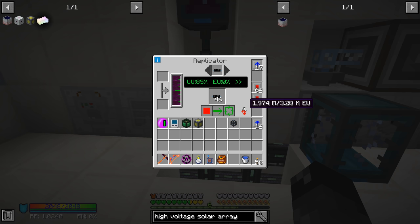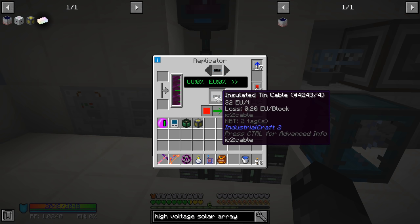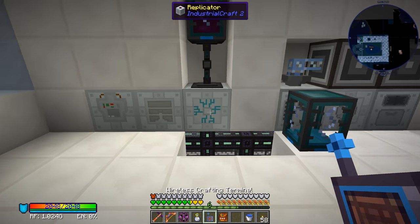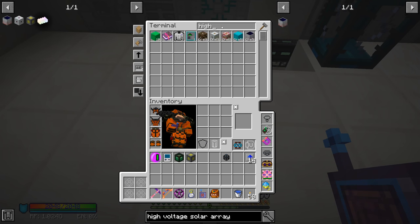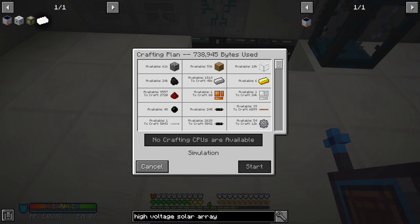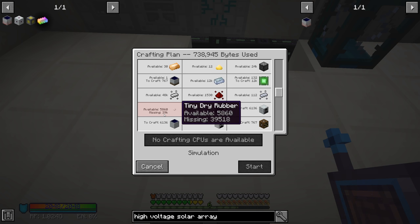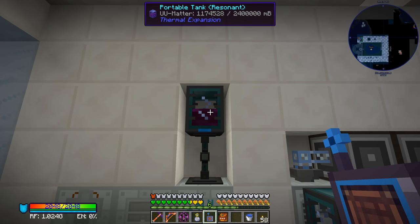We'll be doing it this way — the insulated tin cable method. Looking at the high voltage again trying 12: we need 5,000 more and we're down to 39,000 tiny dry rubber. I'm going to pretty much let this thing go for a while, top up the UU matter, and we'll be back.